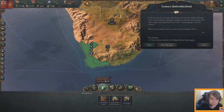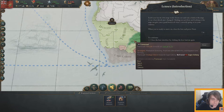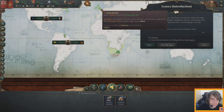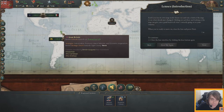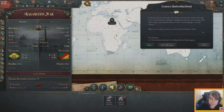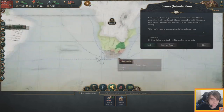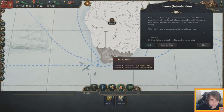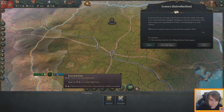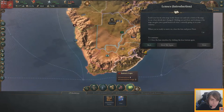Eastern Cape is the second best. The diplomatic lens shows that most countries don't really like us — Transvaal loves us, Great Britain is protective of us, and the rest don't really care. We can see wars going on, including the Texan War of Independence — that was a spicy one. The military lens shows a war going on but we can't see much; we don't have any spies to learn more. The trade lens shows trade routes.